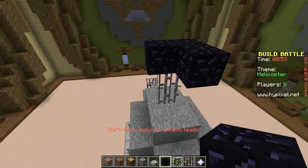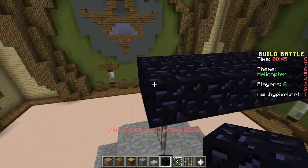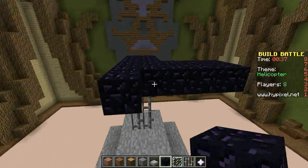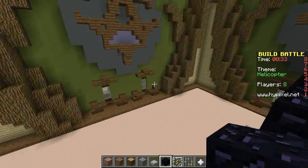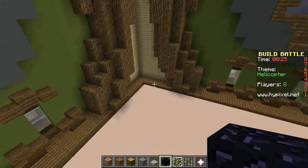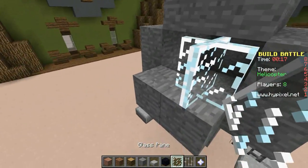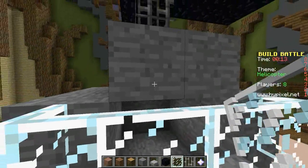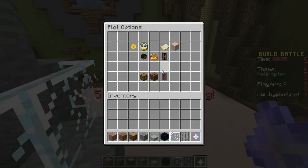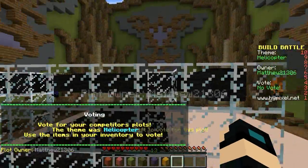So what we're going to do — we're going to make like... there we go. And then we're going to make... dun dun dun dun dun. The last thing I want to do is replace these with glass panes. Let's see if we can quickly get a mob — yeah. This is not going to work, but okay. That is a pretty good looking helicopter.